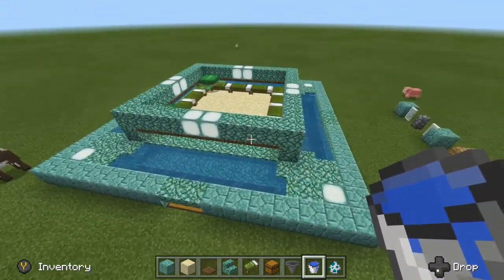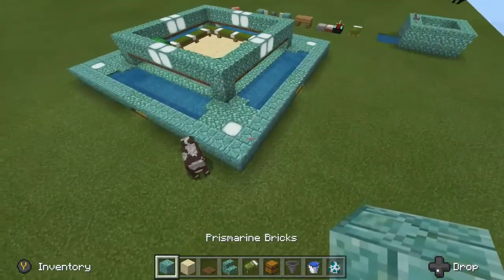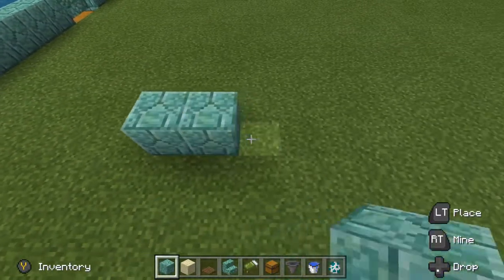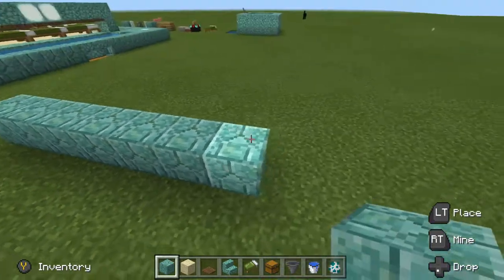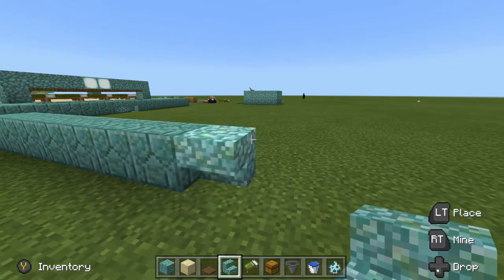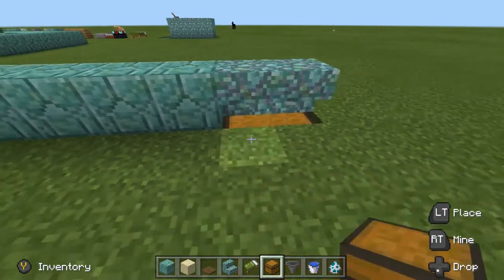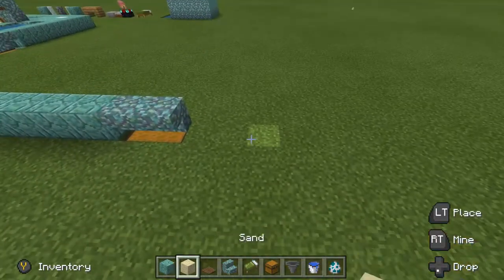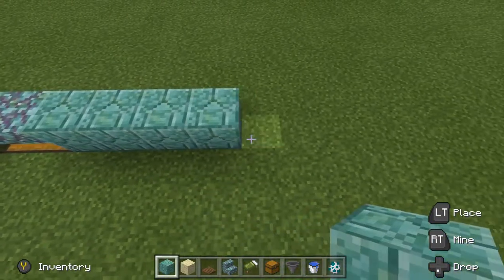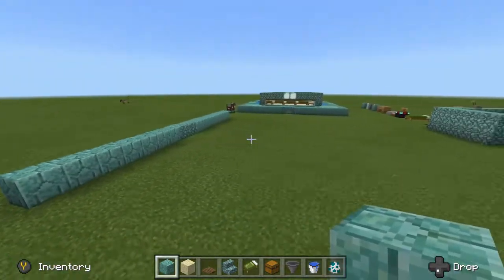In my survival world this farm is chunk aligned, so it's 16 by 16, and you start off with the perimeter wall. You count out 7 blocks — 1, 2, 3, 4, 5, 6, 7 — and then place 2 upside down stairs. Then you can go ahead, break the blocks below that, and place your double chest. Then you place 7 more blocks — 1, 2, 3, 4, 5, 6, 7 — and you just repeat the process for the remaining 3 sides.